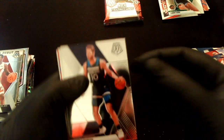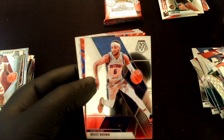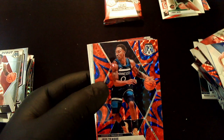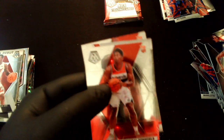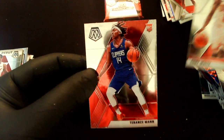Pack 9: Jake Layman, Kelly Olynyk, Bruce Brown — stacks falling over, let me fix that. Jeff Teague on the reactive blue, Zach Collins on the silver. Admiral Schofield rookie card, NBA Debut Coby White, and a rookie Terence Mann. Down to the last pack.